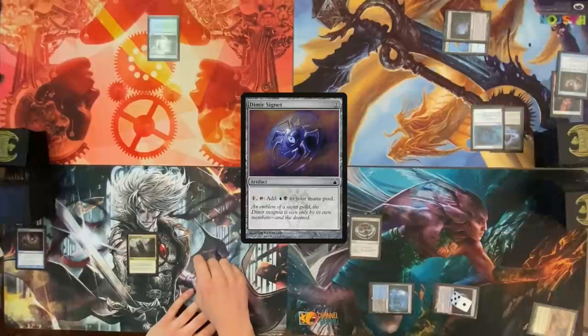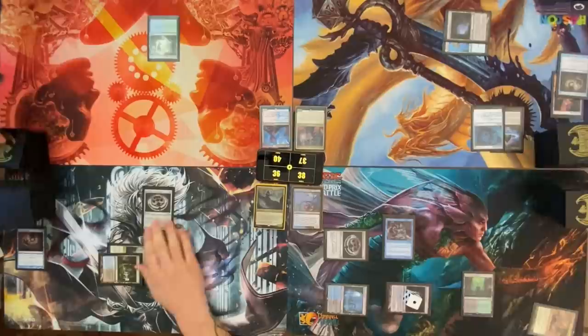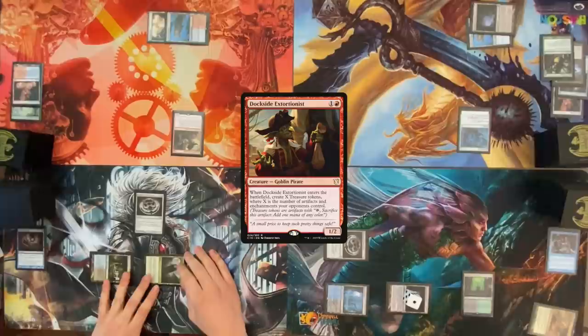Draw for turn — Verding Catacombs, Rhystic Study. Pass the turn. Draw a card, shock Watery Grave. I'm going to cast a Talisman of Dominance — can I draw a card? You may. Pass the turn. Draw, play a Scalding Tarn, crack both — Steam Vents and a Volcanic Island. I'm going to surprise everyone by paying two and casting Dockside Extortionist. Can I draw a card? In response to Dockside, I'll crack this for green and destroy the Rhystic. I'm getting three treasures, pass to you.